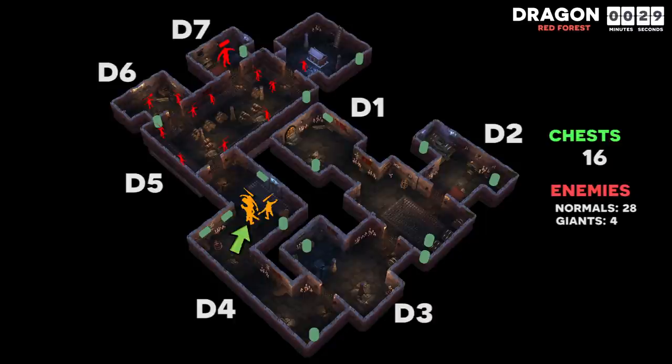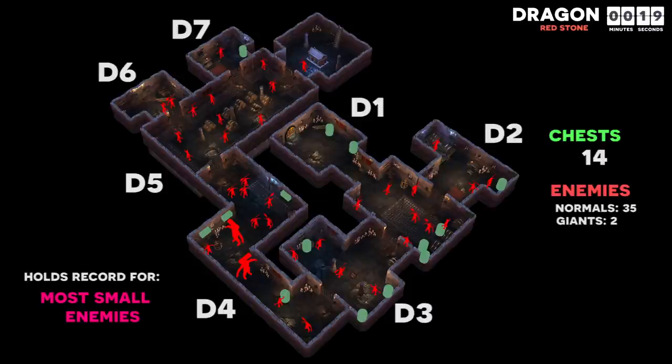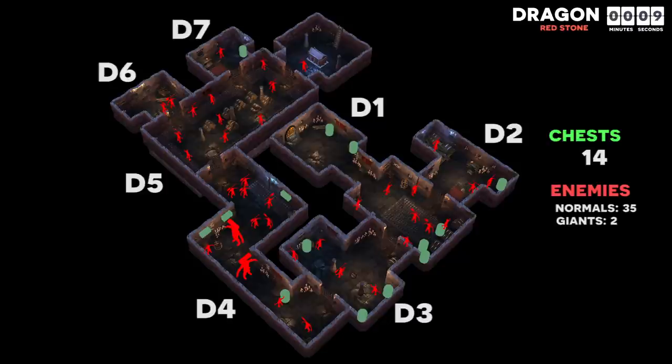D6 has slightly better ratios than D7 in red forest dragon, but unless you are farming for TPL I would avoid both. Red stone dragon holds the record for the highest number of small mobs in any tomb variation. D6 has no loot and should be avoided, whereas D7 has only one small enemy that you can sneak attack, essentially making it a free loot room.